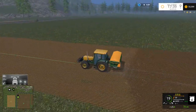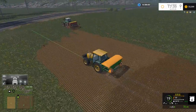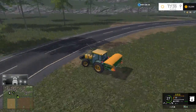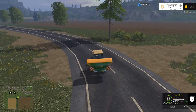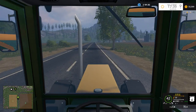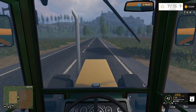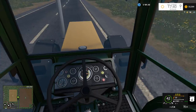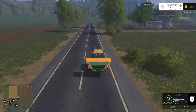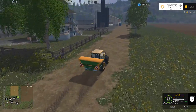The nice thing about it is when we harvest the sugarbeets, what we'll be able to do is just cultivate them under. And then you can get fertilized again. And that is, according to comments, actually the green manure mod. I just haven't used it much. I just don't usually cultivate sugarbeets — I just replant into them without cultivating them first. Apparently that is what happened last time, so it's pretty cool.